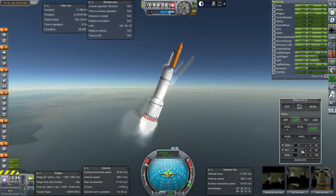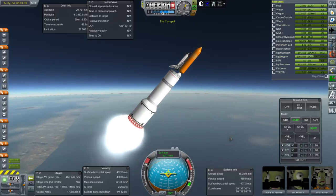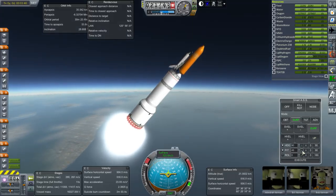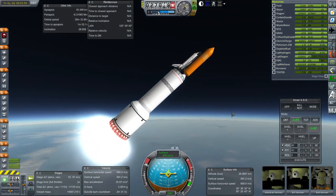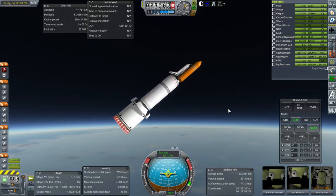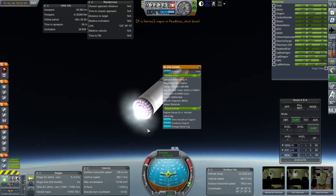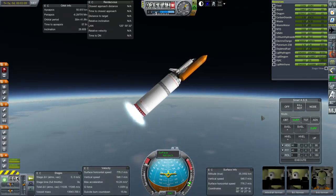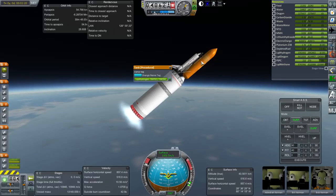Approaching the speed of sound. We should be through max Q now — but that just means we're past maximum dynamic pressure; it doesn't mean the dynamic pressure is gone. There's as much on the other side of that line as there was before it. Time to stage. We have good ignition on all of the second stage engines — very important. I don't know if it's strictly necessary to pre-stage the core seven, but I think it's prudent.